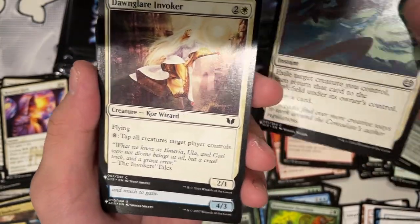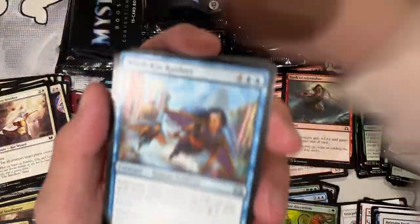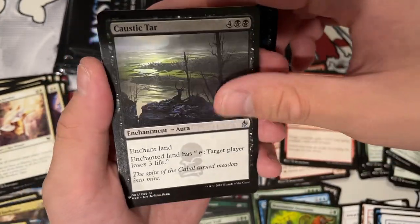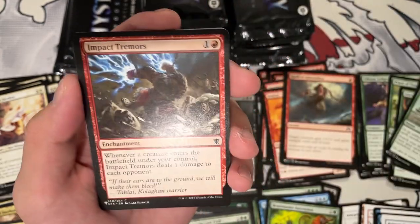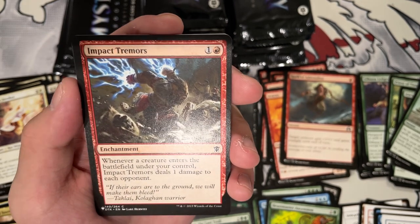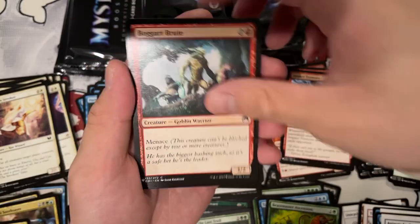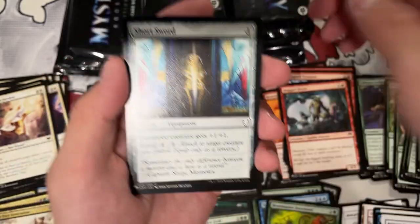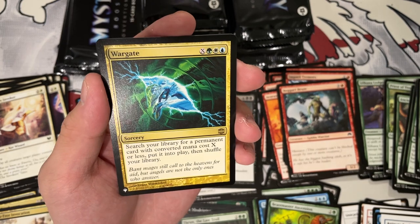Danglear Invoker — this thing will just kill out of nowhere. 8 mana, tap all creatures someone controls, no more blockers. Phantasmobare. Mind Rake. Caustic Tar. Impact Tremors! This is like 7 dollars now, which is wild. So I guess there is value in the first couple slots. Kintree. Shortsword from Dominaria. Wargate — we already have one, so that's the biggest annoyance. Am I just going to double everything up and put it all in the cube?